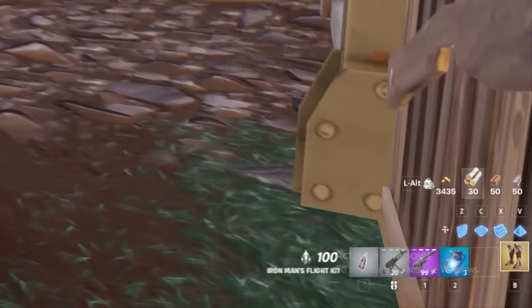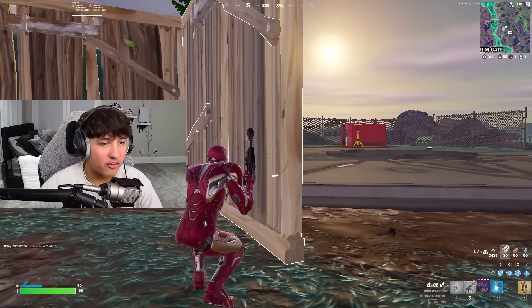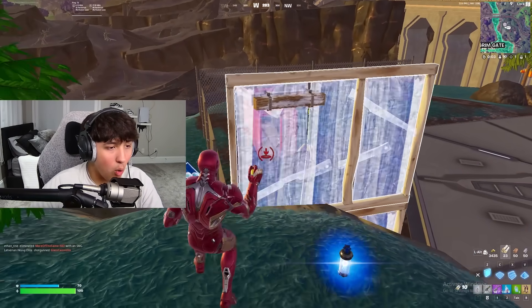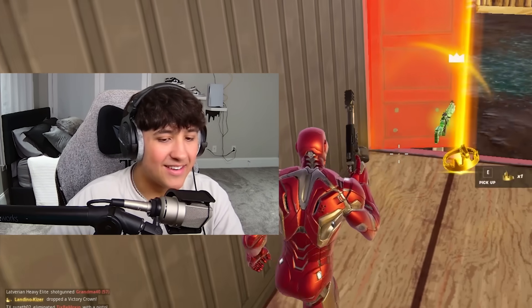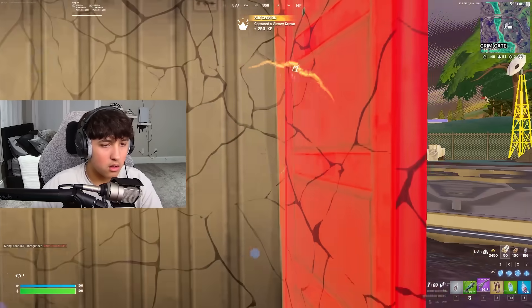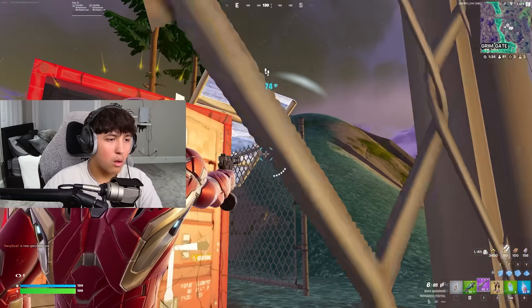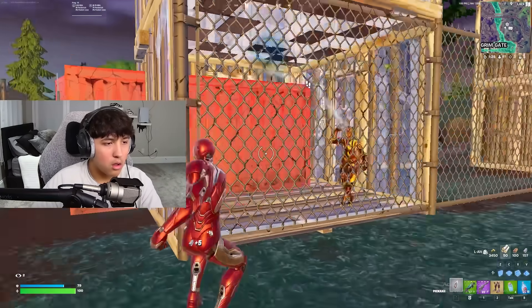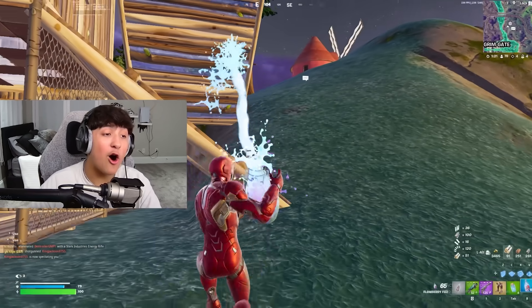These things look insane. It's called Iron Man's flight kit, and basically you can just fly — that's the root of it. We popped a fizz and everybody is wiped out, so we have this whole mini POI all to ourselves, including the new AI Iron Man.